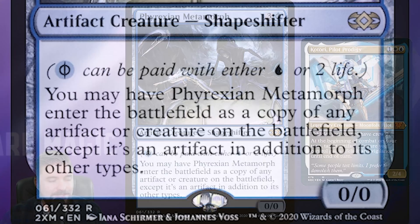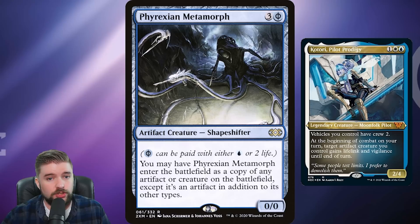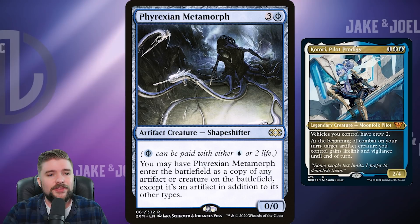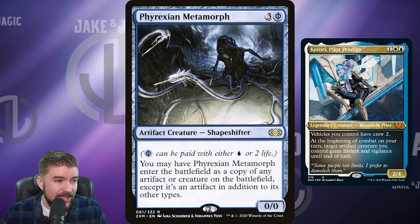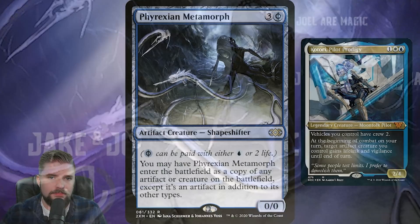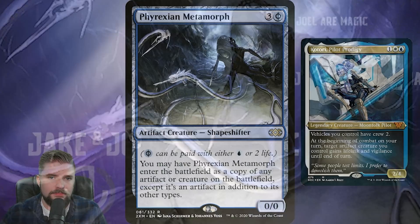Phyrexian Metamorph is a five-dollar card. Four mana for a 0/0, it enters the battlefield as a copy of any Artifact or creature on the battlefield — yours or your opponents'. Copy their best thing or just double up on one of your Artifacts or creatures. It also counts itself as an Artifact regardless of what it copies, adding to our synergies. If Katori's on the battlefield, that copied 6/6 with Trample gets lifelink and vigilance — a game-changing threat. Five bucks, great pickup.